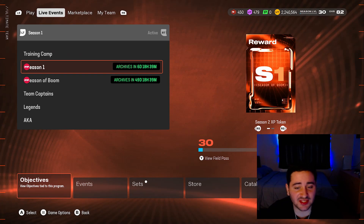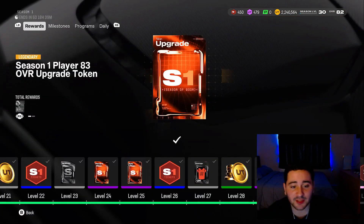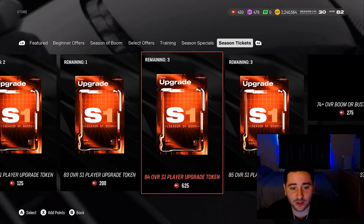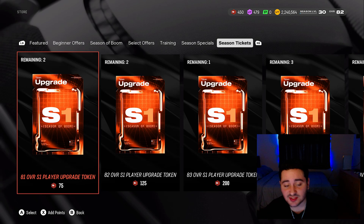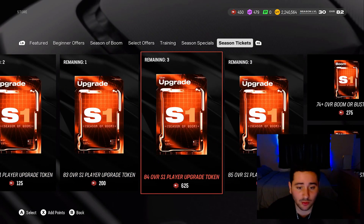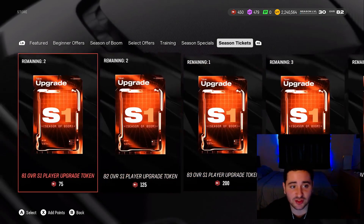Starting with the field passes — the season one field pass. You guys saw how to get that CMC and that 85 overall Heinz Ward. What you need to do is level up in the season one field pass. Every level you will get tickets. If you go into the store and go over to season tickets, you want to buy these upgrade tokens because those season one cards start at an 80 overall. So that 85 overall CMC goes from 80 to 81, 82, 83, 84, 85. You use these tokens to upgrade it along the way — it is totally free.